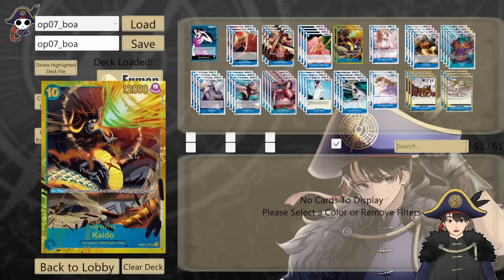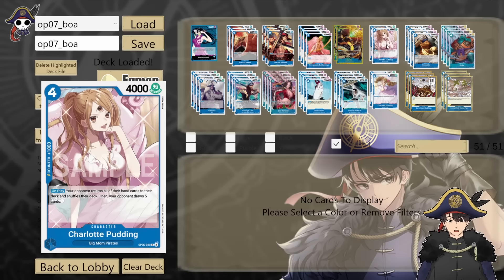2 copies of OP05 Kaido — 10 cost 12k. On play, if your opponent has 3 or less life cards, draw 4 cards. Even though our leader ability draws us a card when we remove something on board, we do need this Kaido sometimes to refill our hand, extend the game a little bit longer, or find us some answers. This card is especially devastating against slower stall decks like Enel or the Boa mirror. Against aggro decks this card is completely useless, so we only run it as a 2-of.